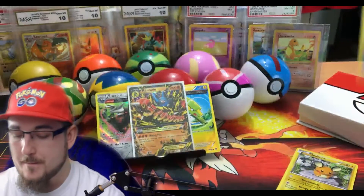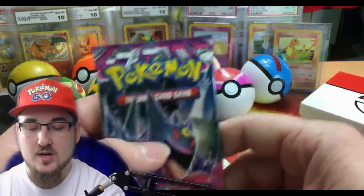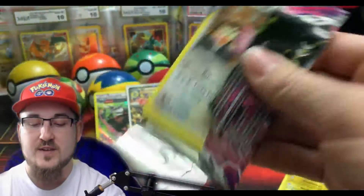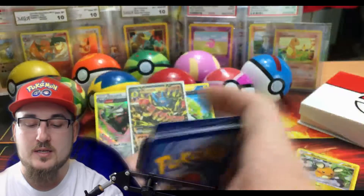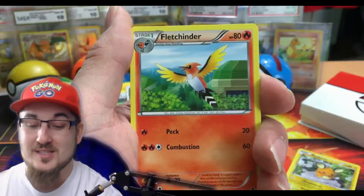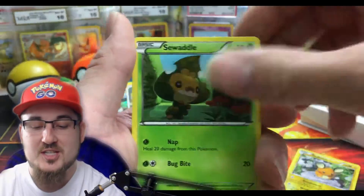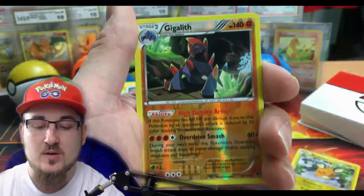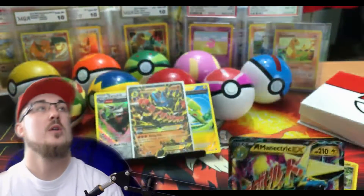Boom! Here we go — hopefully we get that VS Seeker or a Mega Gengar out of this pack. We got the Mega Gengar on the front, Phantom Forces. I love Phantom Forces, man. Here's the code card. We got Fletchinder, Steel Shelter, Fearow, Chansey, Swablu, Poochyena, Finneon, Helioptile.